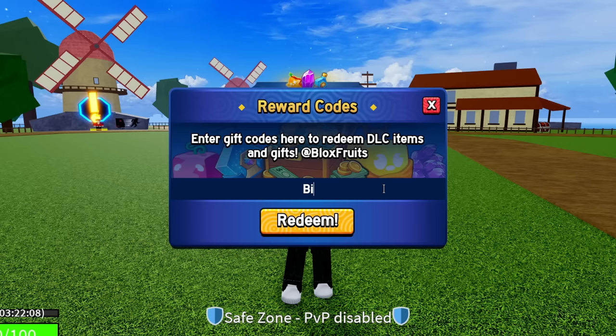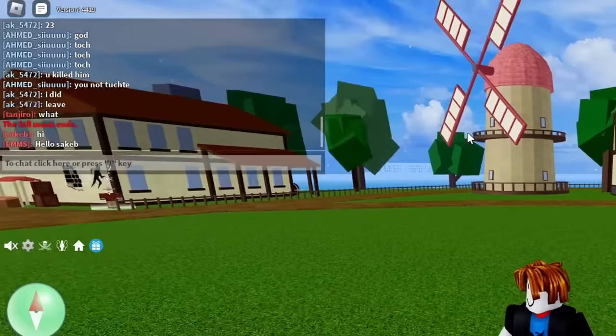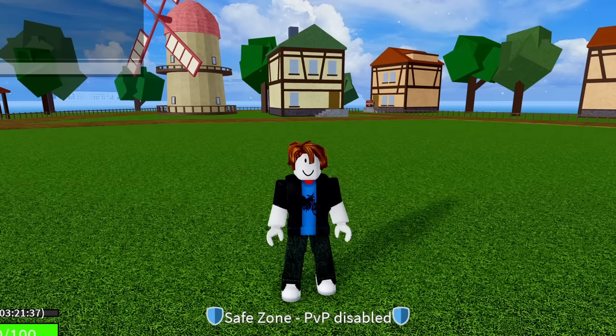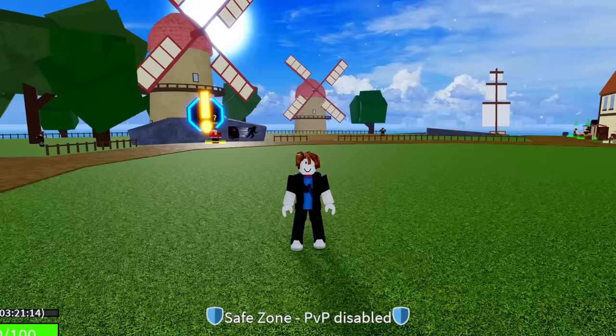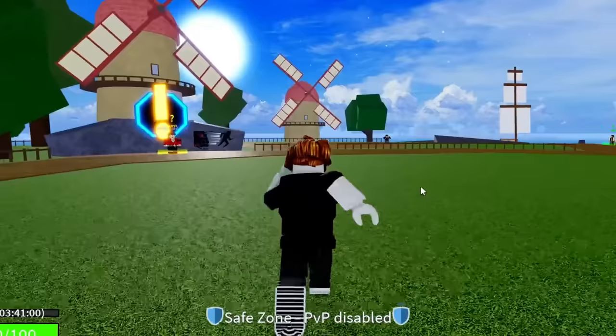The next code is BIGNEWS — hit redeem, success, that code is working! That code gives you an in-game title. You can see in the chat there is a player with 'Leviathan' next to their name — that's what a title looks like, so you'll get 'Big News' next to your name in the second or third sea. After that, redeem KITGAMING — success, that gives you 20 minutes of 2x EXP.